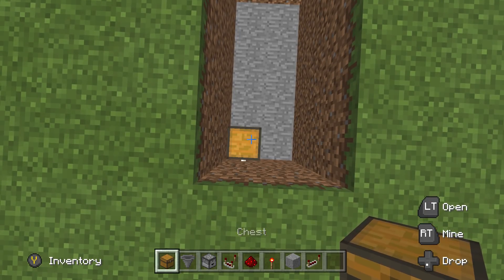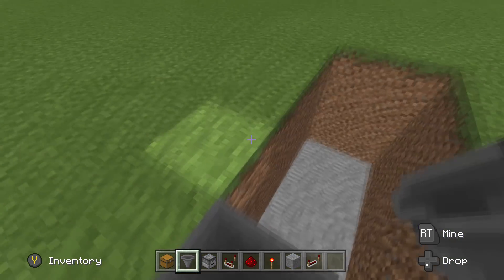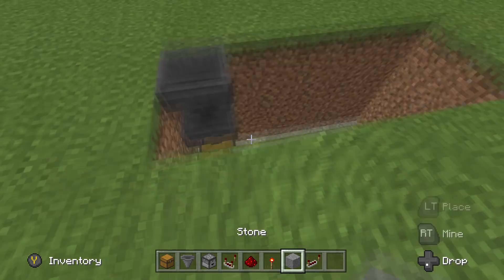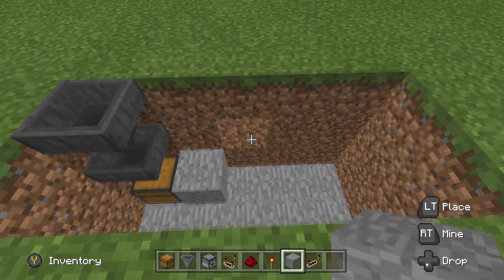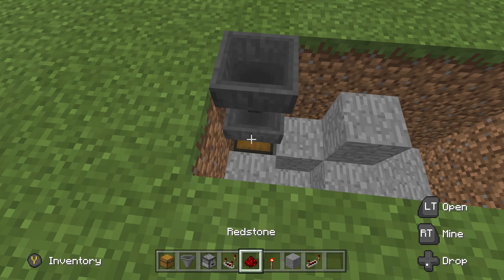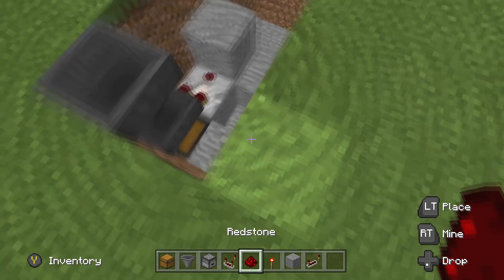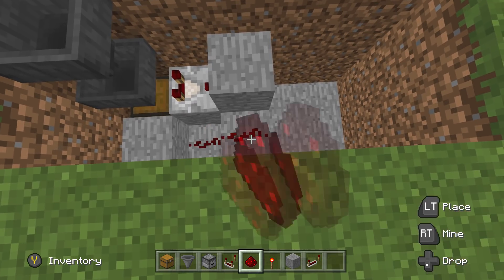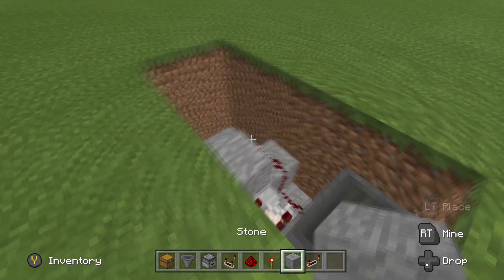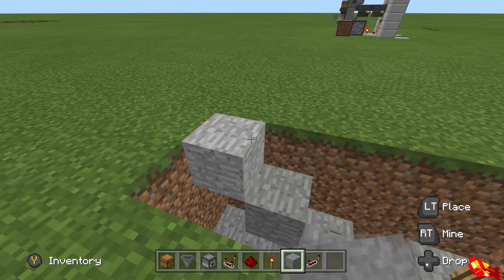Let's grab our chest and start off in this corner with a chest right here. Then we're going to want to put 2 hoppers — 1, 2. Make sure you crouch-place with your right trigger in to get that done. Once we've done this, let's grab a block of choice. Block of choice goes here, here, here, and here. Let's go ahead and take your comparator — comparator goes out into this block. Then make sure there's redstone dust here and here. Redstone torch right here. Like I said, this is easy — easy 1 for 1 trading system.